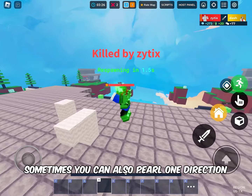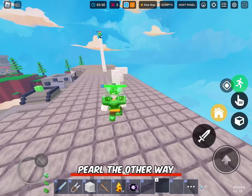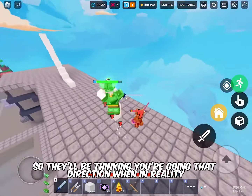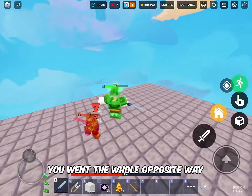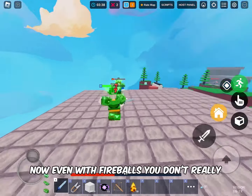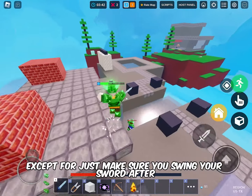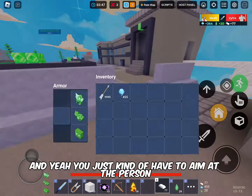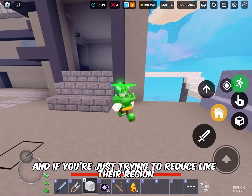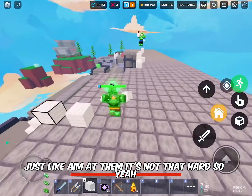Sometimes you can also pearl one direction, and then just before your pearl lands, pearl the other way — so they'll think you're going that direction when in reality you went the opposite way. With fireballs, you don't really have to do much except make sure you swing your sword after so they go flying. Just aim at the person, and if you're trying to reduce their health, it's not that hard.